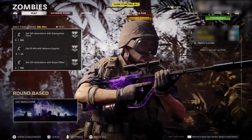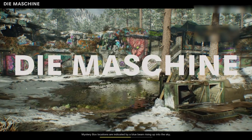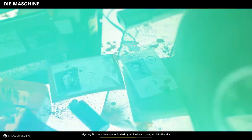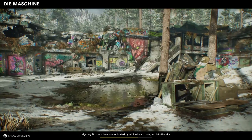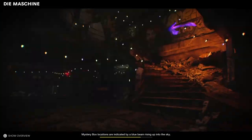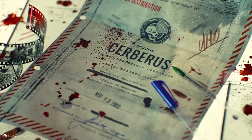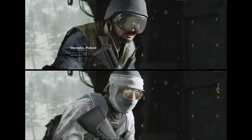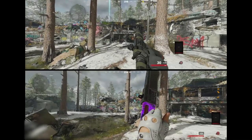Load up a game of Private Match on Die Machine or Firebase Z, one of the two. Once you load in, choose the guns on both classes for both controllers, then press Start and go to Social on both controllers.